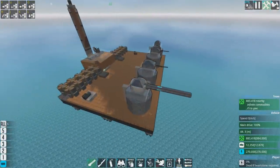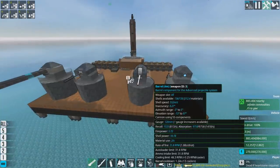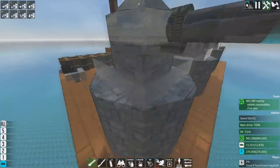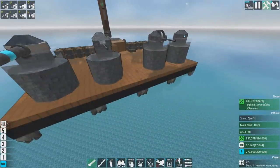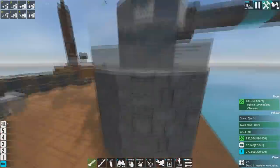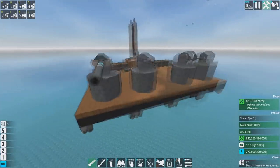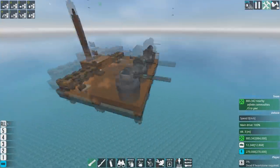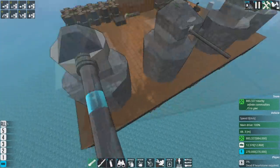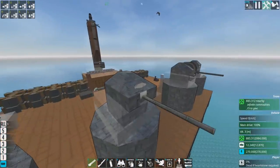These small turret caps at roughly this size or smaller are great because they don't require much deck space, and if the turret underneath isn't particularly big, you can stick them really close together. If you want lots of firepower and don't care if they get blown up, you can just stick them very close together since the turrets aren't occupying much space and the turret caps can be quite close together as well.